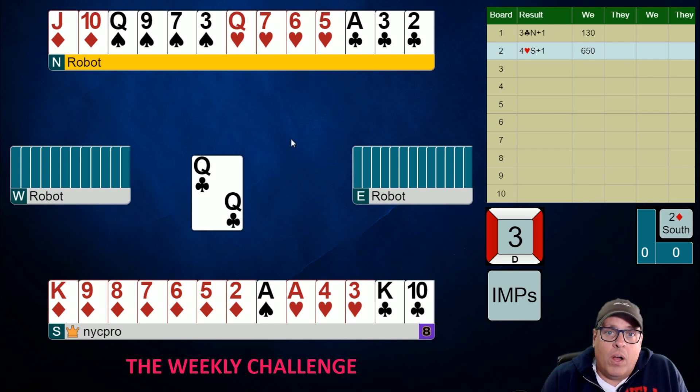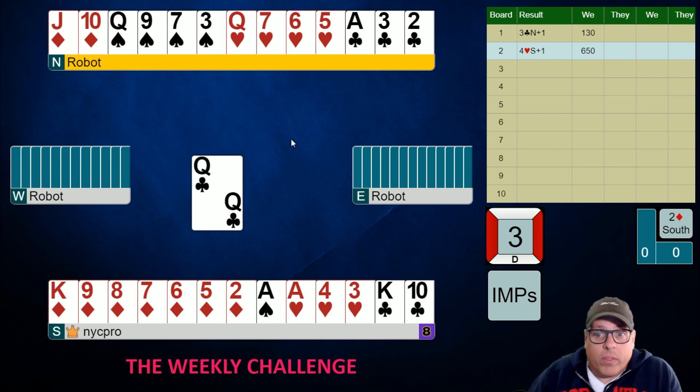However, you really want dummy to be leading a diamond toward the king — that's an important play, especially considering you have nine of them. What else are we going to want to be in dummy for? Well, we might be able to get there with a heart anyway, but other than that there's no other finesse we're going to need to be taking. There's no huge reason we want to be in that north hand other than this play in diamonds.